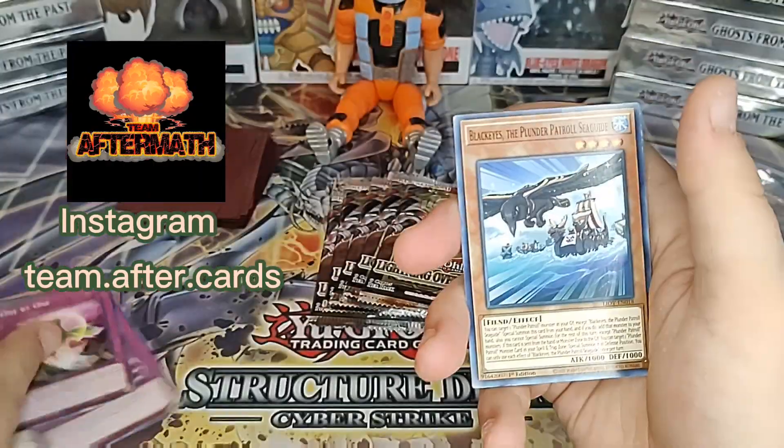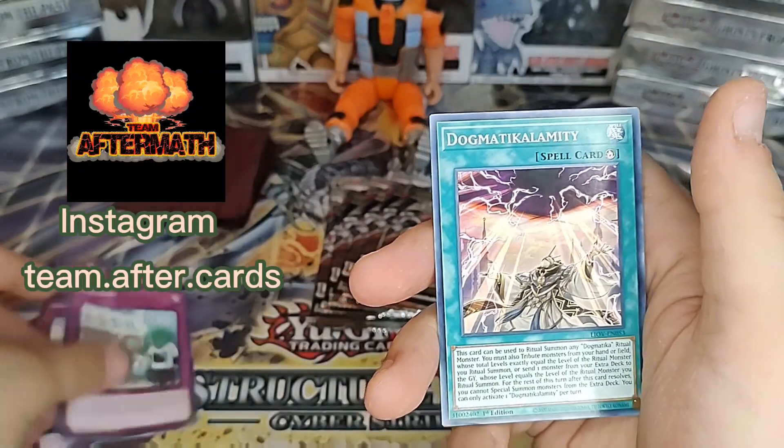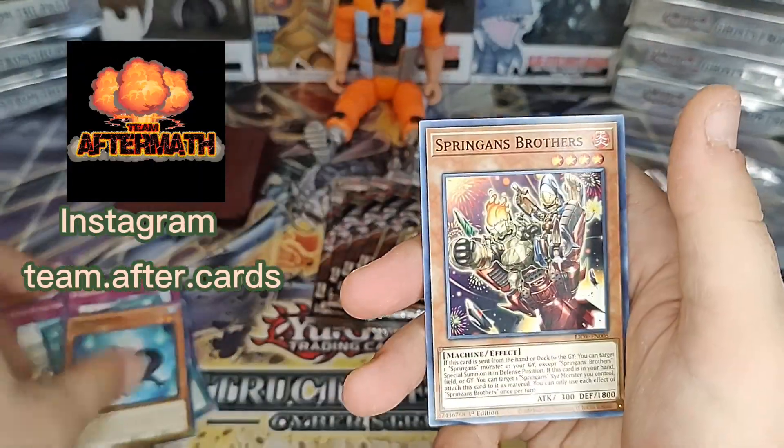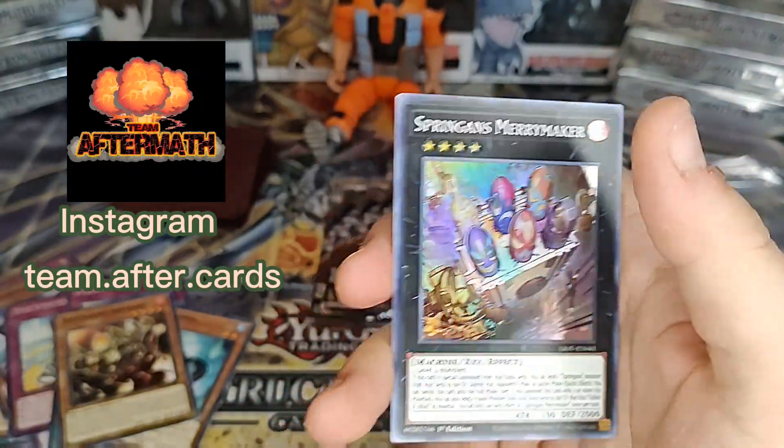One by One — that's a really good card, I think. Maybe I'm thinking of One for One. AI Meet You. Spriggans Brothers and a Spriggans Merry Maker.